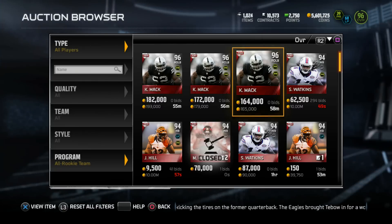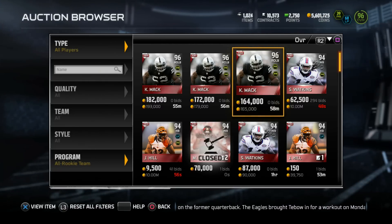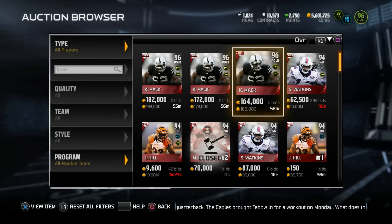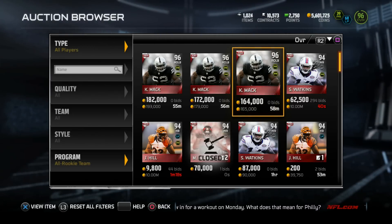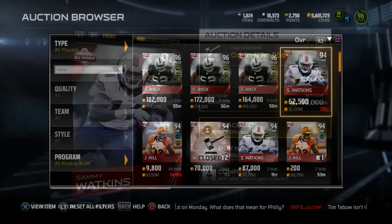I don't know why they're going for this low, to be honest. In comparison, I think the 96 overall LaVonte David goes for like 400K. That card is a limited edition, but same overall — one going for twice as much as the other. Makes no sense to me.